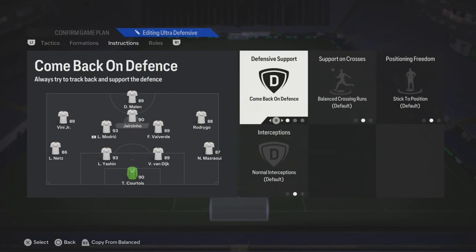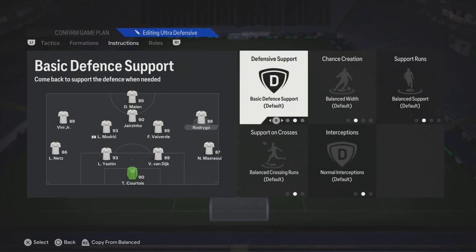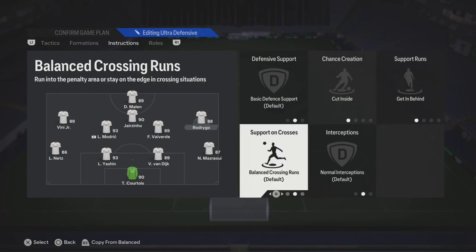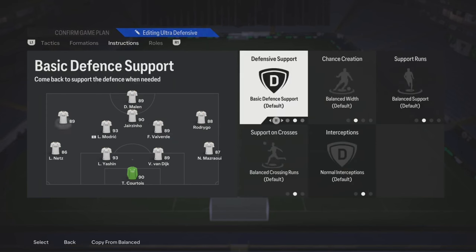For your striker, put him on stay central and get behind. The center forward or center attacking mid, you could put come back on defense. It's only going to work if you got the right work rates — if he has low work rate, leave him on stay forward because he's not really going to track back. Your right mid, you could put cut inside and get behind, or you could also try stay on the edge of the box for crosses.